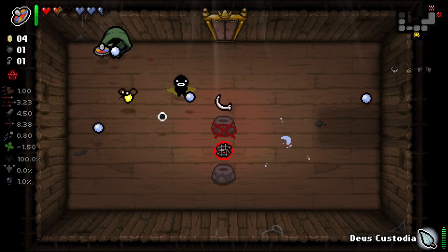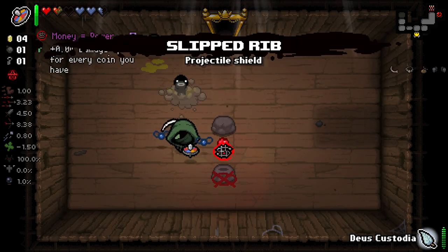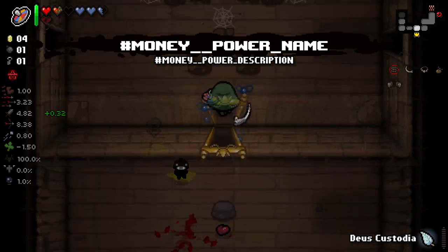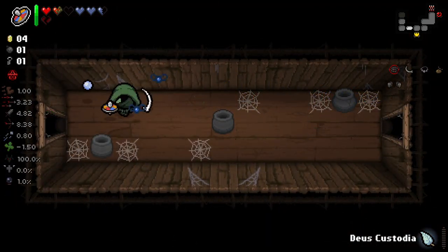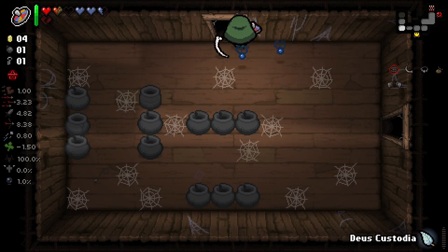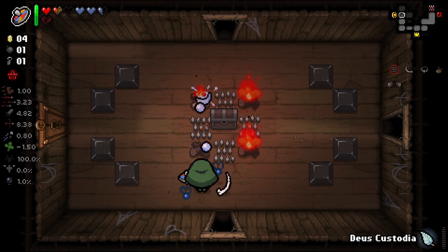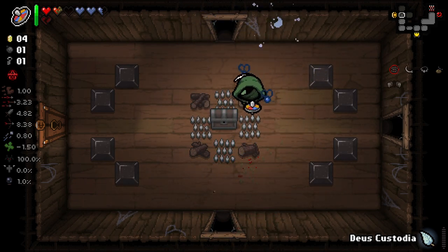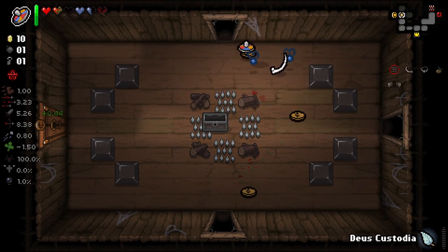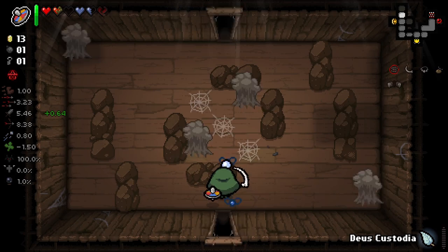I do think that Money Equals Power is the first one that we should keep, so now we get that and we'll never be able to lose it. That's probably the first item that's going to be pretty necessary for us to keep, so we will hopefully never lose that. I took some damage there but I got enough money to sort of make up for it.